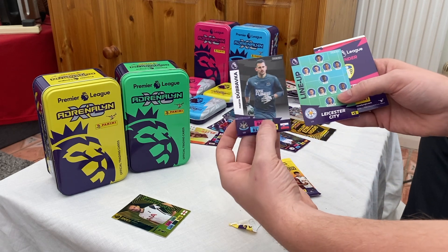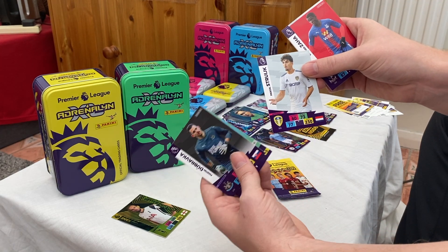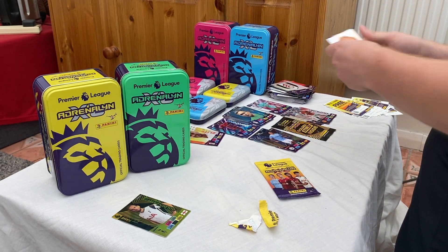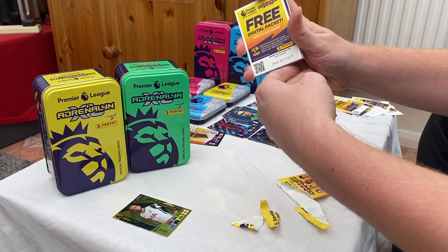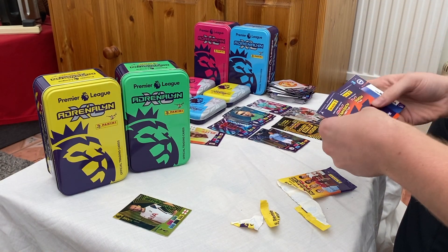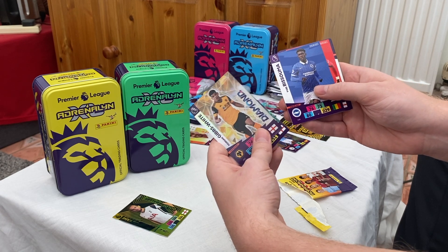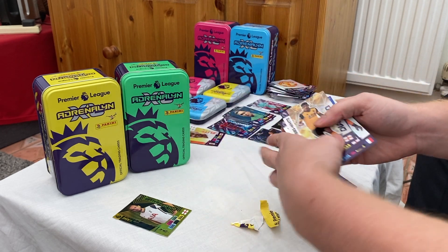In the next pack: a Dubravka for Newcastle, a lineup for Leicester, a Stroke for Leeds, Wilfried Zaha for Crystal Palace, a Mitrovic for Fulham, and the Man United crest. Final pack before the golden baller: a Gibbs-White diamond card for Wolves, a Mark Noble game breaker, a Bissouma for Brighton, a Marcus Rashford for Man United, a Tom Davies for Everton, and a Hugo Lloris base card.